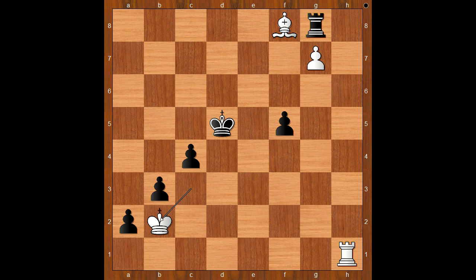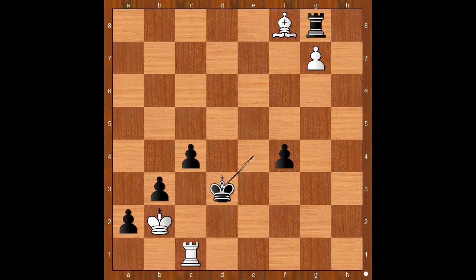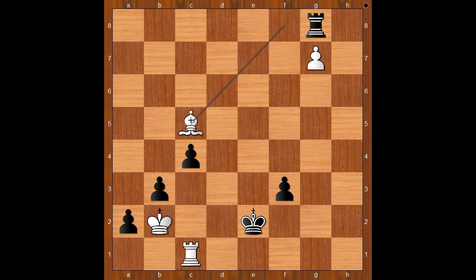King to b2. f4. Rook to d1 check. King to e4. Rook to c1. King to d3. Rook to d1. King to e2. Rook to c1. f3. Bishop to c5.